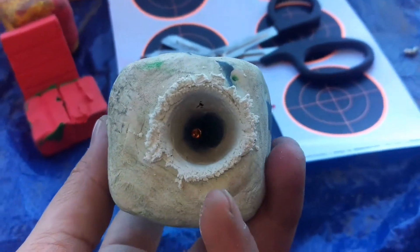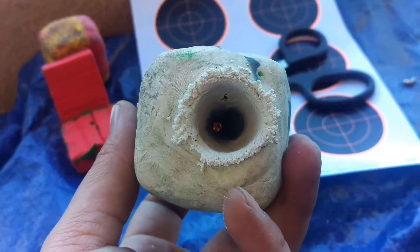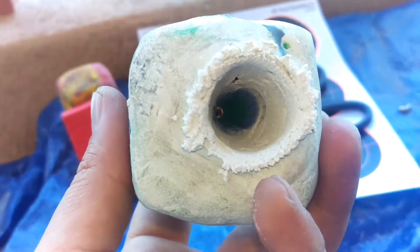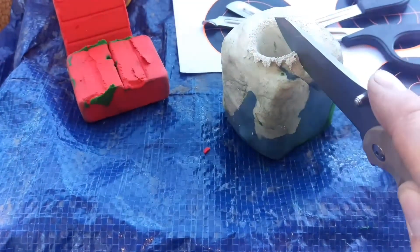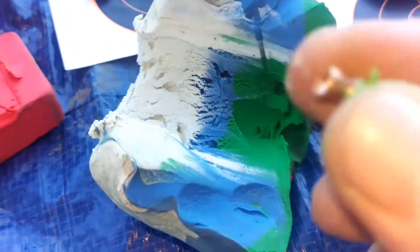There it is — definitely a much bigger entry hole. The damage is substantial. That pyramid tip really dispersed that energy right out of the gate. You can see it made it into the green. Let's see how far into the green it made it — I'll use my knife to cut into it. Looks like it made it that far right there — that's as far as it made it.